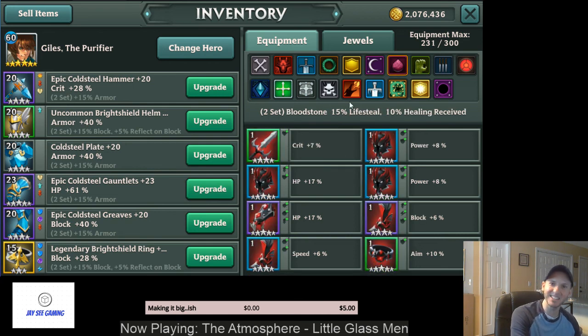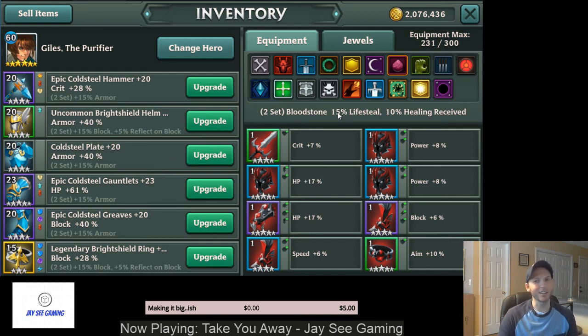The next set is Bloodstone, which gives you 15% Lifesteal and 10% Healing Received. Pretty self-explanatory: 15% of the damage you deal, you gain back as life. And whenever you gain life, you also get 10% Healing. Interestingly, that 10% Healing also applies to the 15% Lifesteal, so you get kind of a double whammy there.